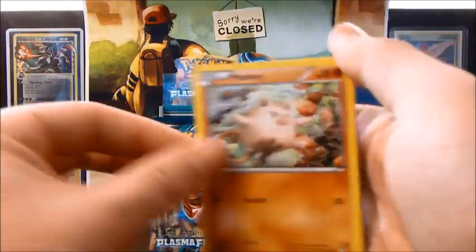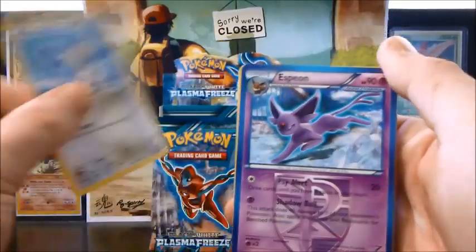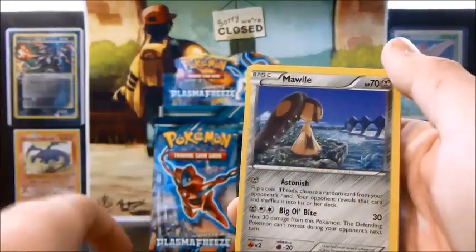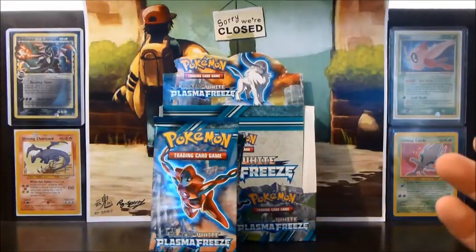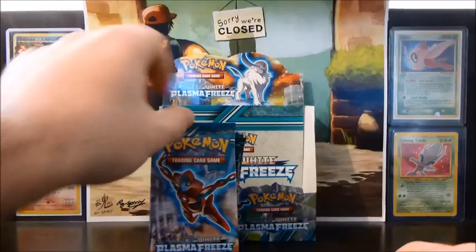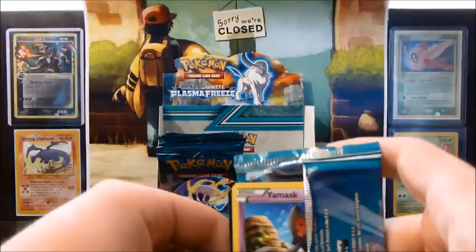So we have a Mankey, Cacnea, Starly, Yamask, Rattata, Espeon, Vanillish, Mawile, a Pawniard Reverse, and another Raticate Rare. That's a pretty poor pull. Don't like Raticate — especially not doubles of Raticate.